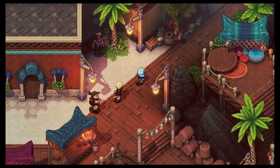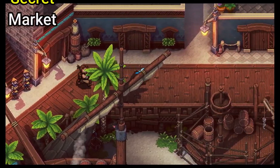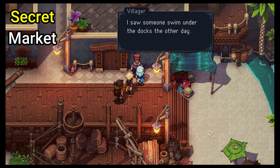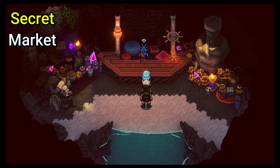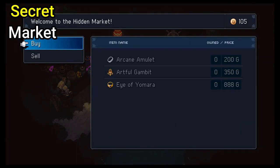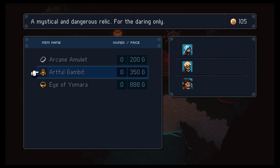Second, if you went and spoke to every NPC as I did, you may have found this out on your own, but I'm sure many people missed this. If you speak to this old man, he says he saw someone swim under the docks. This seems like a throwaway line, but if you go to the docks and jump in the water you can swim under them and find a hidden market with a few hidden items, one of which is called the Artful Gambit, with its description reading 'a mystical and dangerous relic for the daring only.' I haven't been able to find out what exactly this item does yet, but I'll keep you posted.